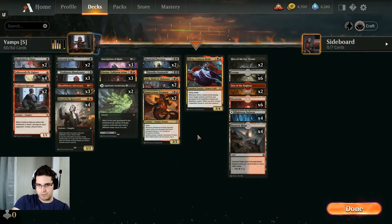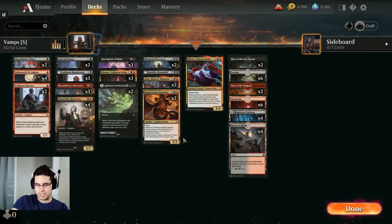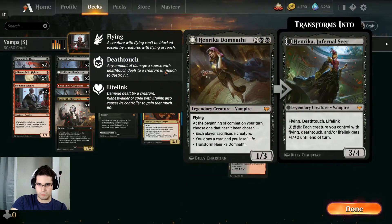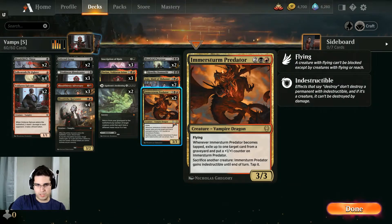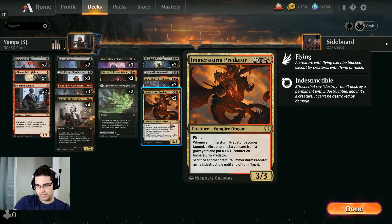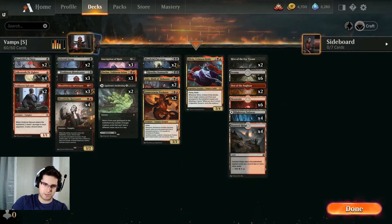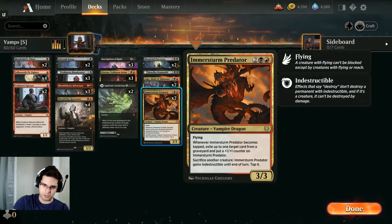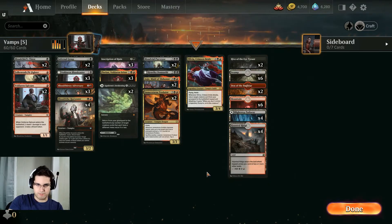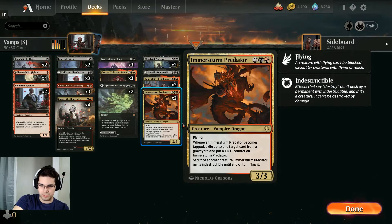On the top end we've got a hodgepodge of different good 4-drop vampires. Not really sure which ones are better and which are worse, but they're all decent. Emmersterm Predator might be a little weak into the Exile meta — with Rites of Oblivion, Meat Hook Massacre, and all that. This might not be ideal, but we do have a good amount of small creatures to sack to it, and sometimes the Indestructible is good. Against Green, for instance, this is pretty solid. And it is Graveyard Hate, which comes up sometimes as well.